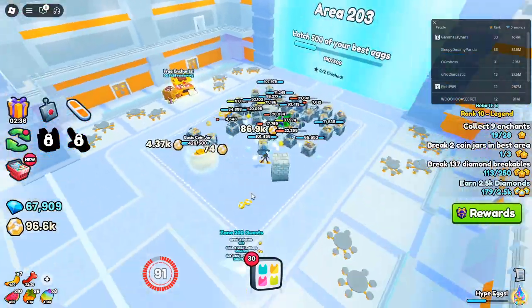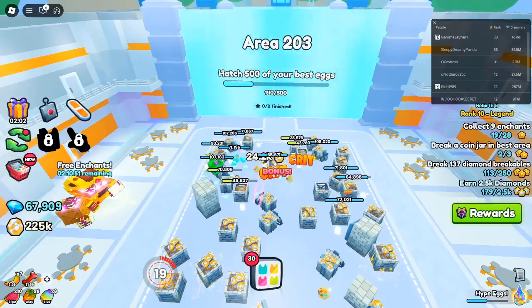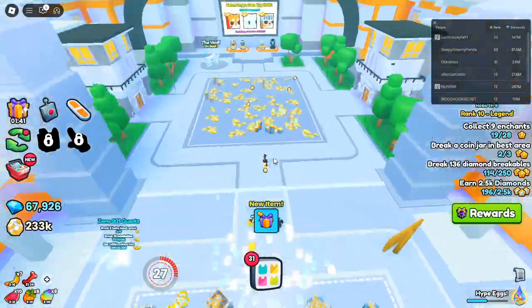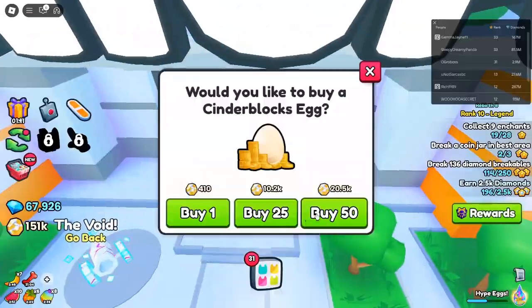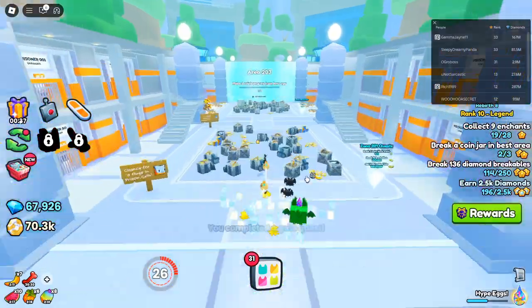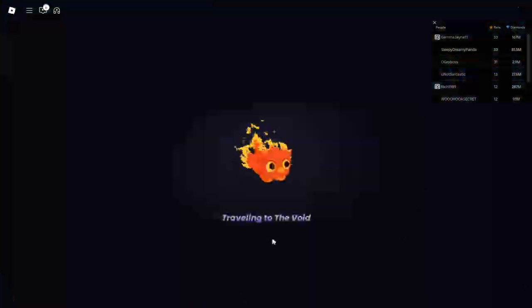The Olympus World update has transformed Pet Simulator 99, offering endless excitement for both new players and seasoned pros. Whether you're unlocking divine pets, soaring through the skies, chopping down rare trees, or flexing your mastery cape, there's something here for everyone. Equip your wings, sharpen your axe, and embark on a journey through Olympus. This mythical land is packed with quests, pets, and exclusive items that make every moment thrilling. Don't miss out — explore Olympus World today and let the adventure begin.